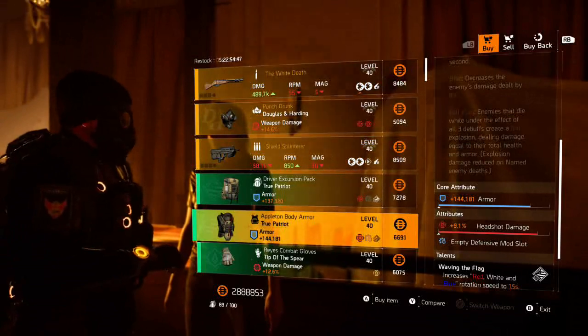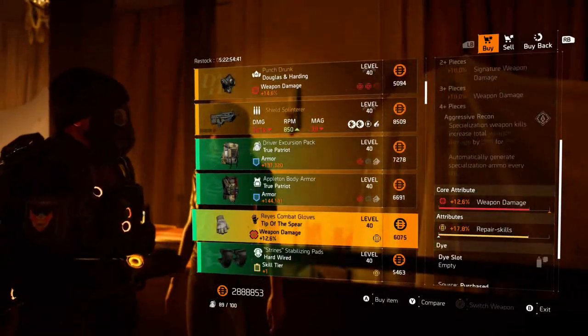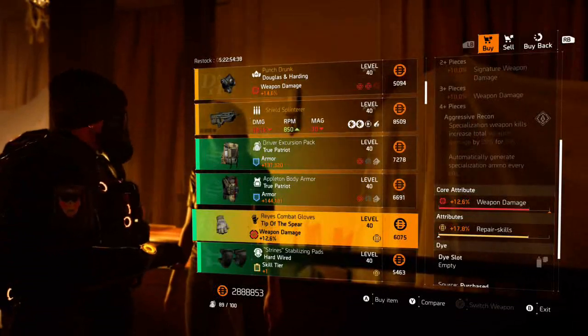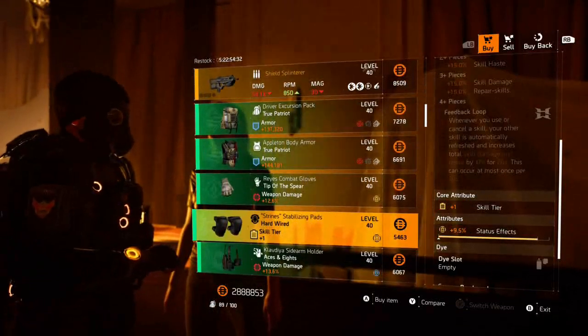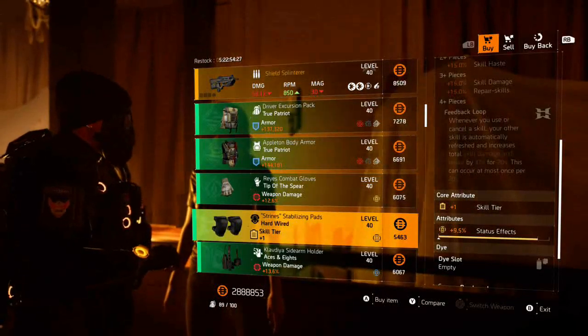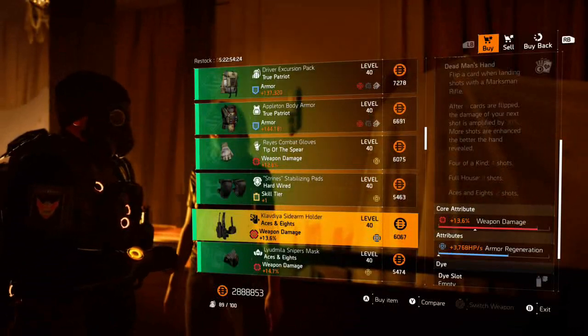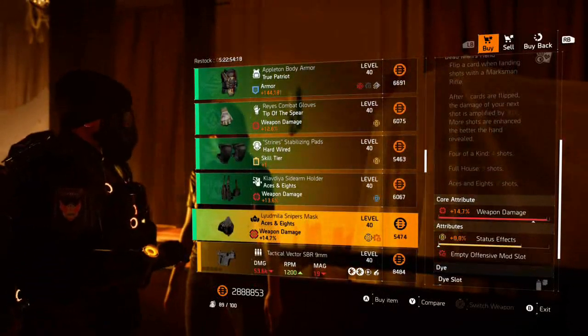These Tip of the Spear gloves have solid rolls in both stats, but if you don't want to use them, stat bank it. Some Hardwired knees would be great for a status effect skill build. We've also got an Aces innate holster with 13.6 weapon damage and an Aces mask, which is only just edging out the damage on the Punch Drunk mask.